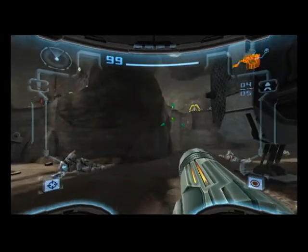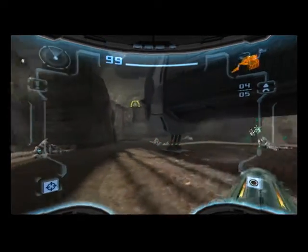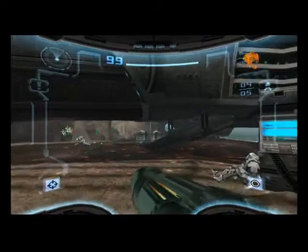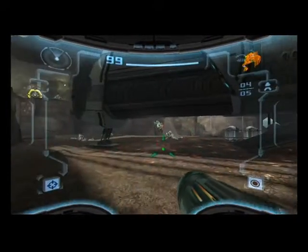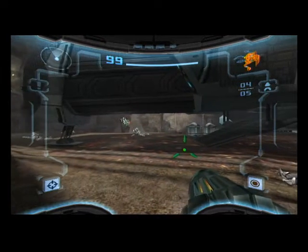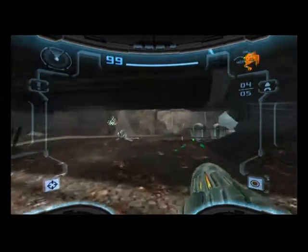Hello everyone, and welcome back to Let's Play Metroid Prime 2 Echoes. We came across our abandoned Galactic Federation ship with all the men killed, and our own ship was also damaged by a storm, so we are trapped on this planet. The only thing we can do is explore the planet. So let's go ahead and do that.